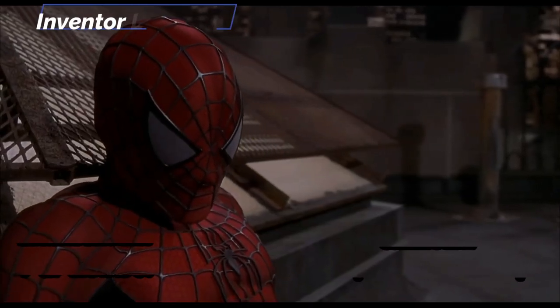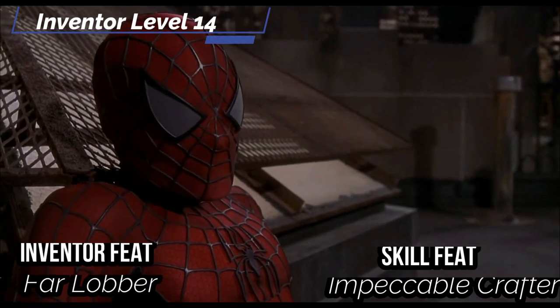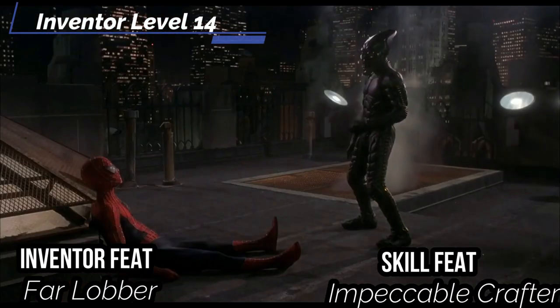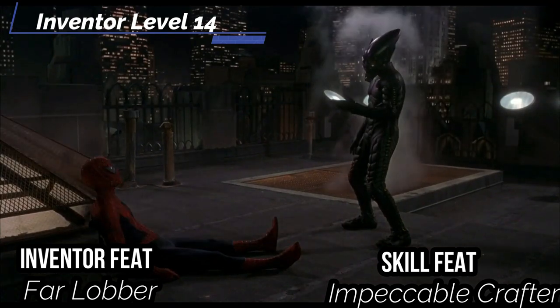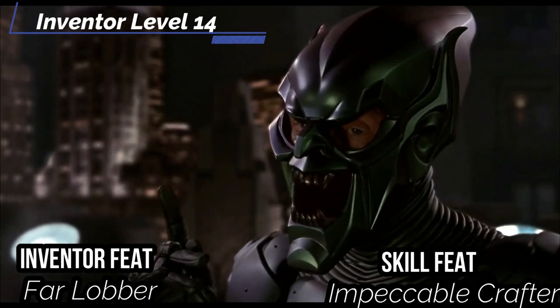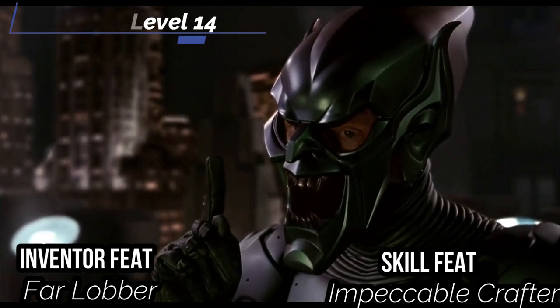At level 14, get the inventor feat far lobber — a nice feat that gives you a 30-foot throw range instead of the normal 20. For a skill feat, get impeccable crafter: when you roll a success on a crafting check to make an item of a type you chose with specialty crafting, you get a critical success instead. With your level it shouldn't be hard to proc this a lot, so I would go with making bombs.